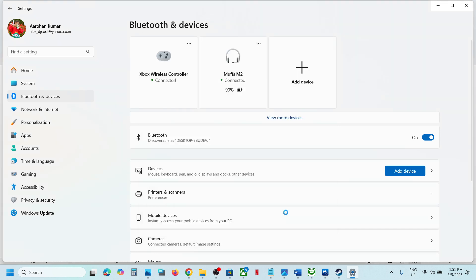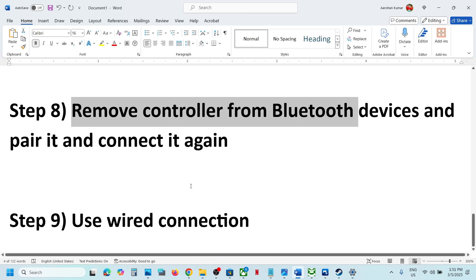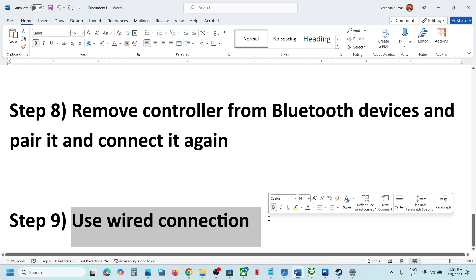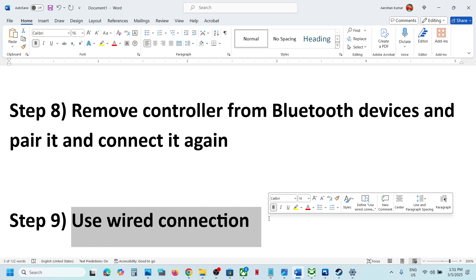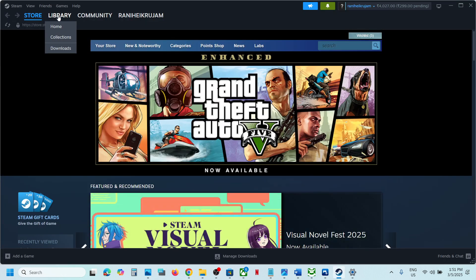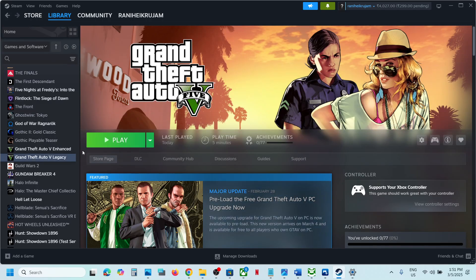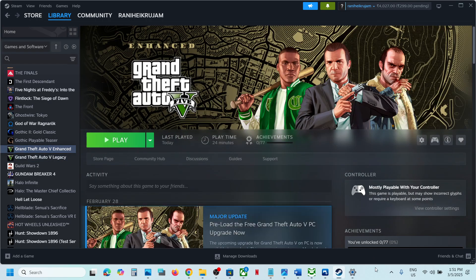The next step is to use a wired connection. If nothing is working, connect your controller using a USB cable, then launch the game and check. One of the steps shown in this video should help you get your controller working with the game. Thank you so much for your time — please like this video and subscribe to my channel.